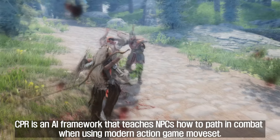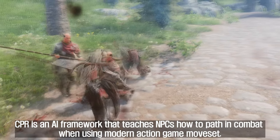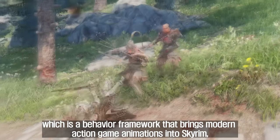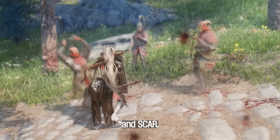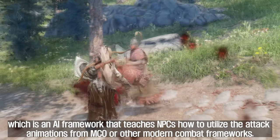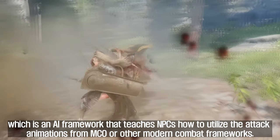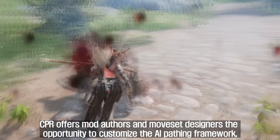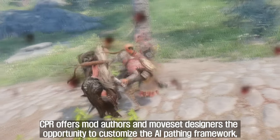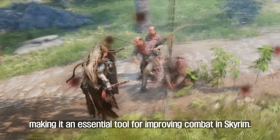CPR is an AI framework that teaches NPCs how to path in combat when using modern action game movesets. It works in conjunction with MCO, which is a behavior framework that brings modern action game animations into Skyrim, and SCAR, which is an AI framework that teaches NPCs how to utilize attack animations from MCO or other modern combat frameworks. CPR offers mod authors and moveset designers the opportunity to customize the AI pathing framework, making it an essential tool for improving combat in Skyrim.